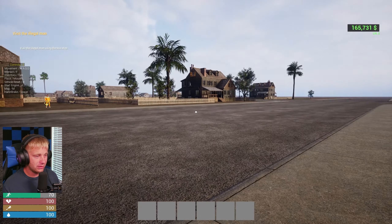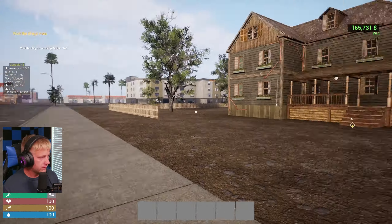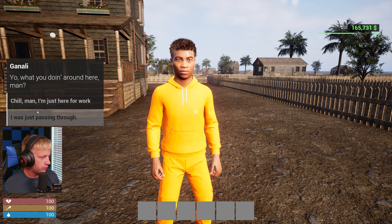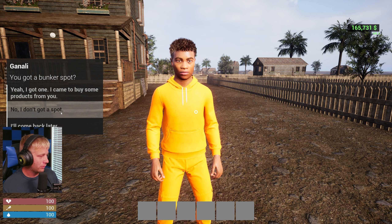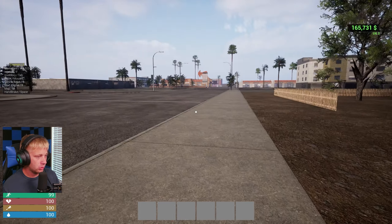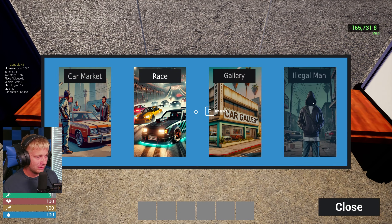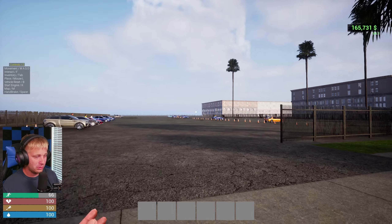Now for the illegal side of things — gotta walk up all shady, looking side to side. A guy asks: 'What are you doing around here?' I say I'm just here for work. He asks if I have a bunker spot to buy products from. I don't think we have one, so we're just going to leave that alone for now — that's where the illegal side comes into play.